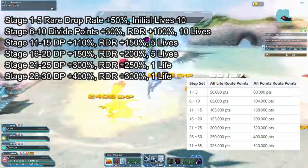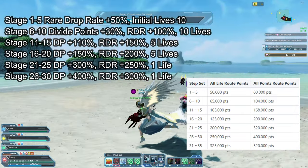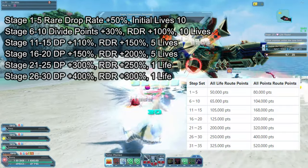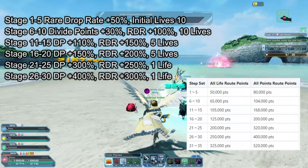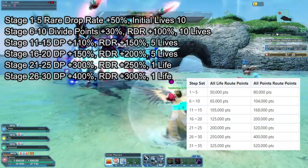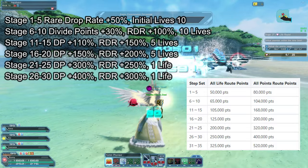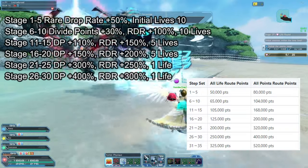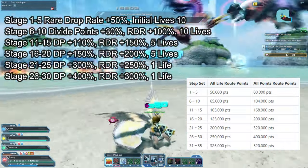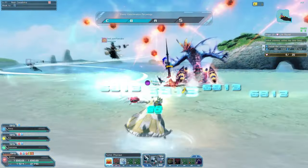Stages 1-5 increases your rare drop rate by 50% and you get 10 initial lives. 6-10 is Divide Points plus 30%, rare drop rate 100%, lives 10. From 11-15, Divide Points 110%, rare drop rate 150%, and lives 5. Stage 16-20 increases your Divide Points by 150%, rare drop rate by 200%, and starting lives is 5. Stage 21-25 is 300% Divide Points, 250% rare drop rate, and you start with 1 life. Stage 26-30 is 400% Divide Points and 300% rare drop rate, also starting with 1 life. The higher in stage you go, it gets harder but with increased rewards.